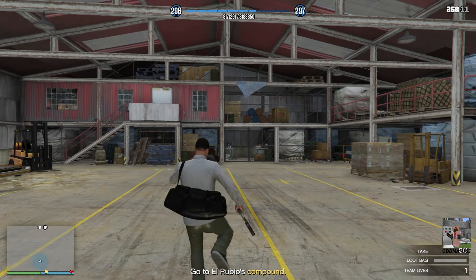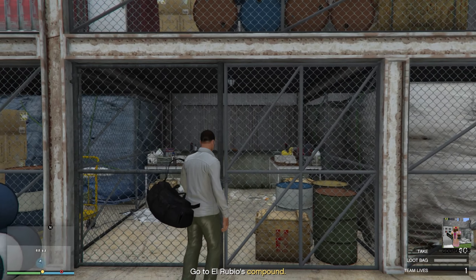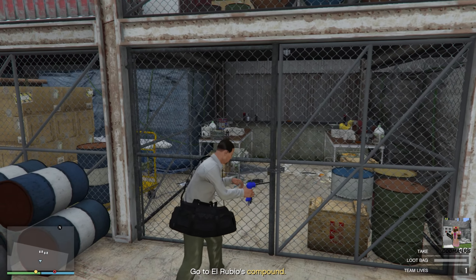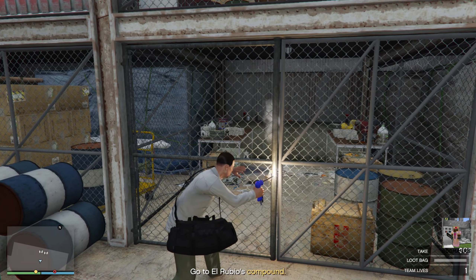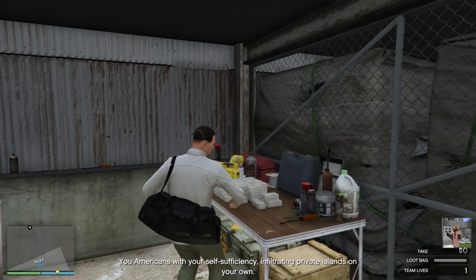We're going to murk out this one guard here — he's dead. He's the only guard we have to deal with here at the airfield. Our two stacks of cocaine are on the first floor right there. This is super simple, super easy, so let's get in here and get this.